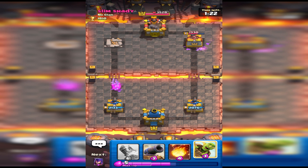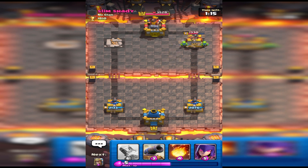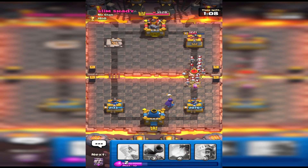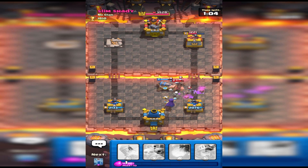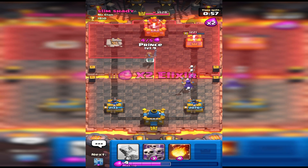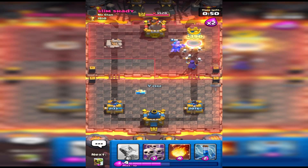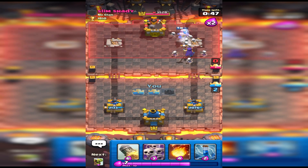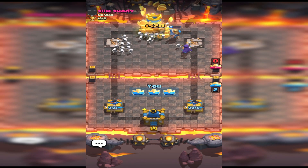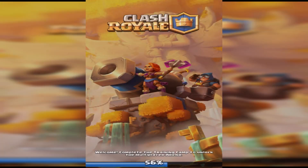Nice - got some decent damage on that tower. Got a little bit of damage back, it's fine. Hog Rider's not hitting the tower this time. Let's play Prince over here so they can't really affect both sides. I definitely think that caught them off guard. Let's just play down the Skeletons to try and end it. Yeah, they've just given up - not surprising considering they couldn't really hit my tower at all.